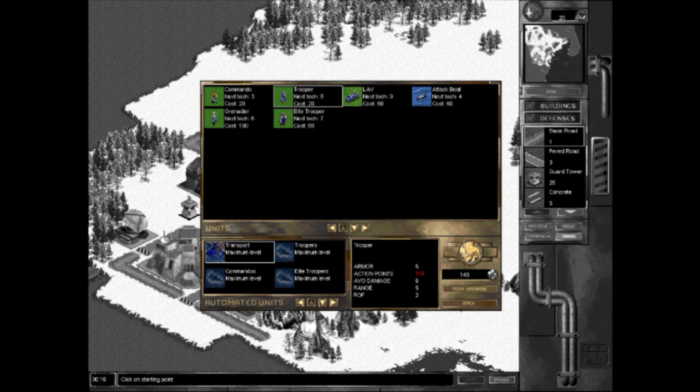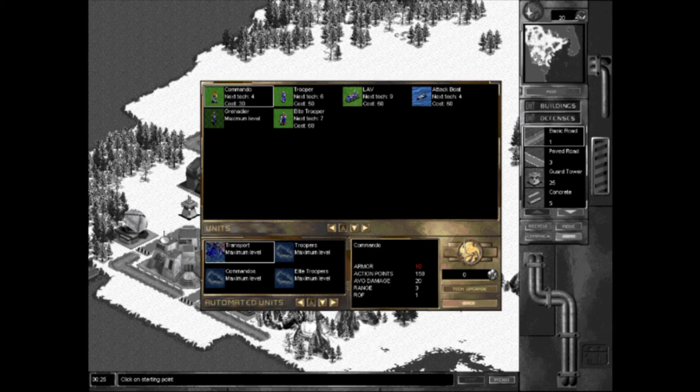You'll also want to protect your base with defensive emplacements such as guard towers, barricades, or even landmines. Completing missions will reward you with resources, and in between battles, you'll be able to return to your base and continue expanding it.